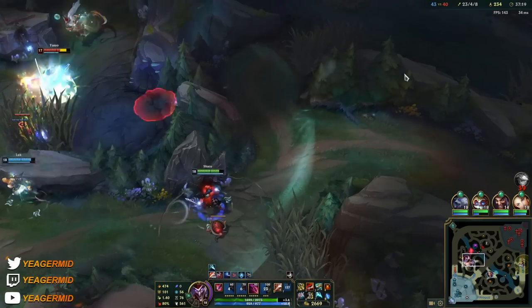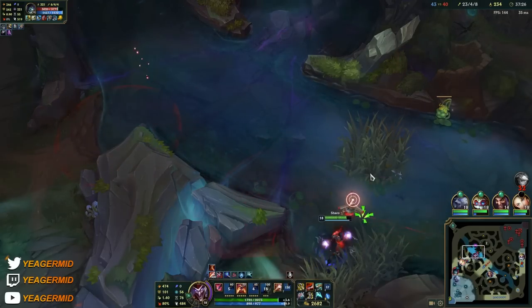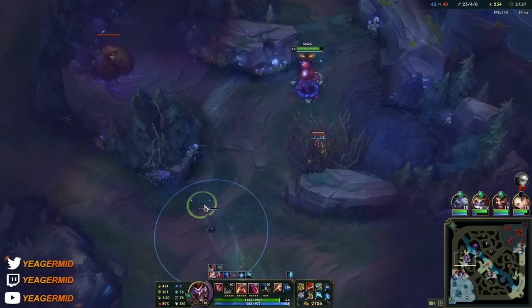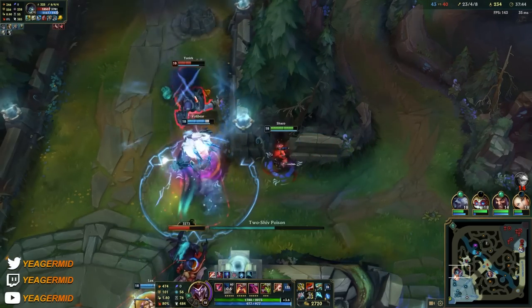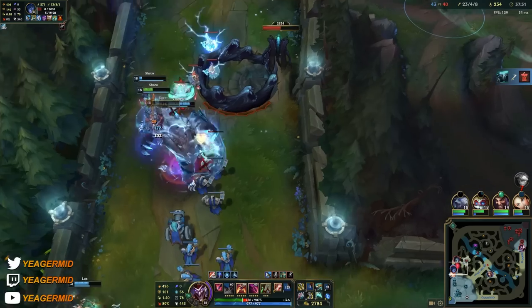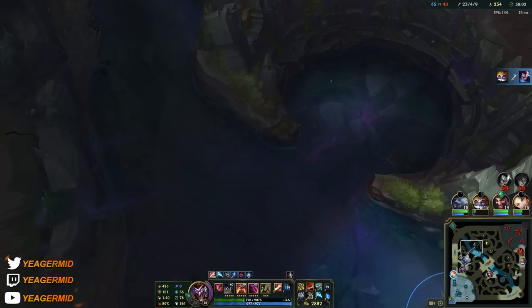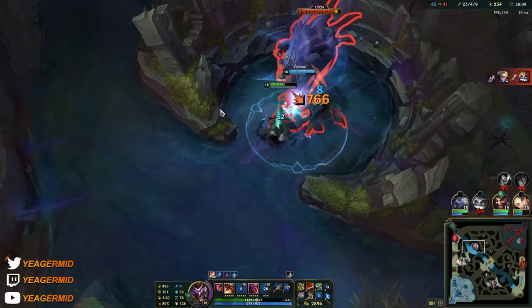That was way too close for comfort but we made it out. We got the Estrel so they can't take down the baron as easily. Annoying TP from Yorick, but my teammates are responding. We have Heimerdinger pressuring the bottom side so they had to react. I placed a W box on top of Kayn when he came out of GA and peaced out — my teammates dealt with it, and now we can go for baron.